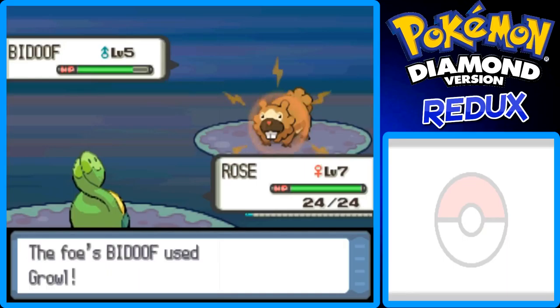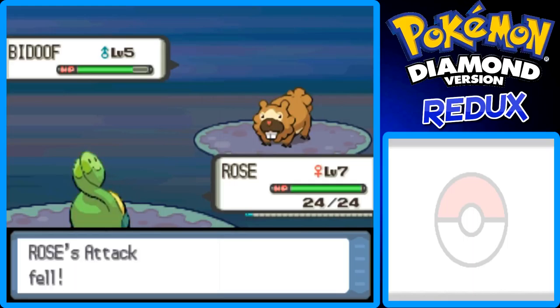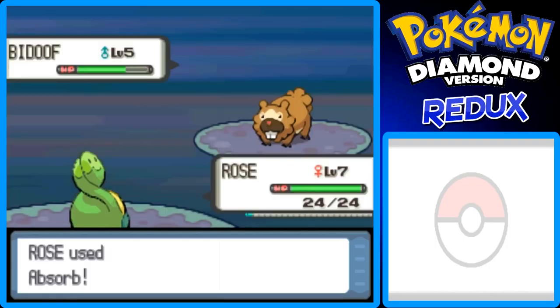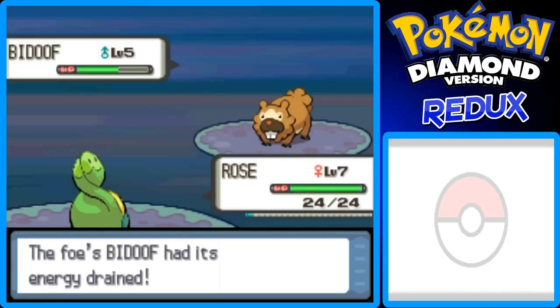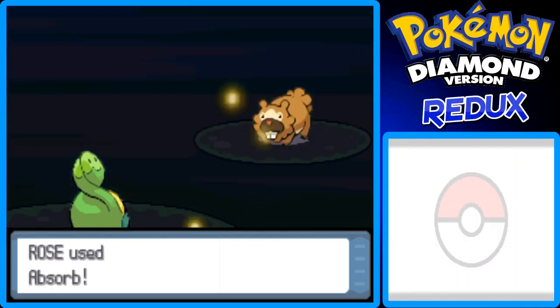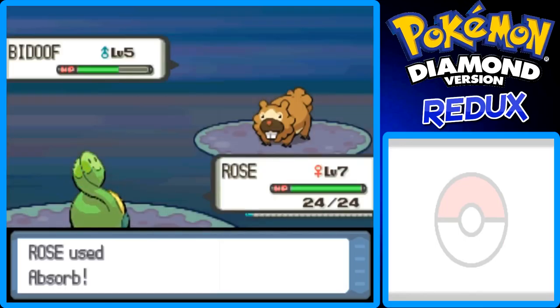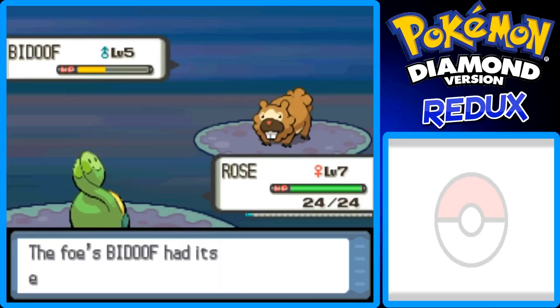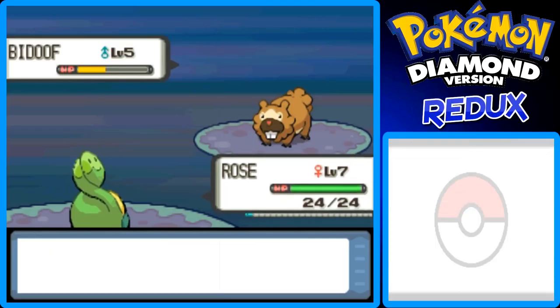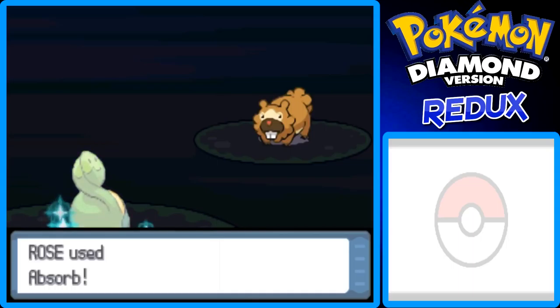This is looking good. I could try as many Absorbs until it does like nothing, because I want to get Rose up to level 8 soon — that's important because we have a Gym Battle coming up and Rose needs to get some experience too. It can't just all be Inferno. Rose has to be a strong player. I keep lowering my physical attack, but Absorb is special attack so I'm okay — that's why I keep using Absorb. If not, I would have already switched to Inferno.